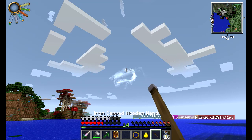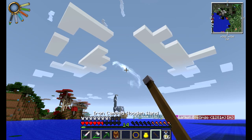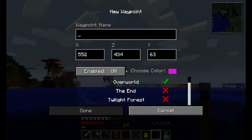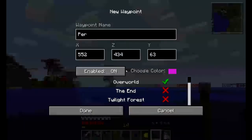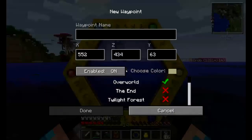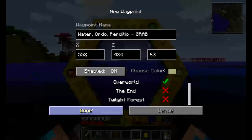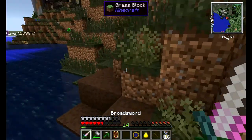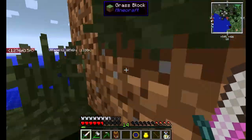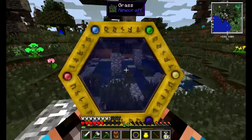To drain the vis out of the node I simply right-click with my wand - you can see the top left corner filling up. My wand is full. I'm going to bookmark this and note it contains Perdizio, Ordo, and water. It's a client bookmark so only visible to me, but I want to come back here because later we'll be able to move nodes to charge them up at our base.